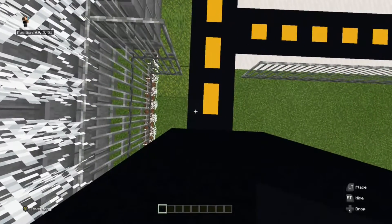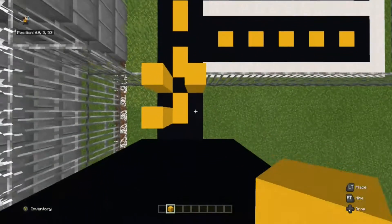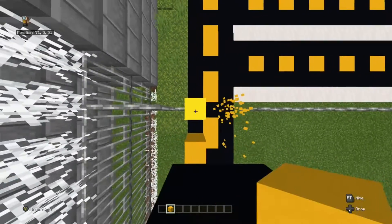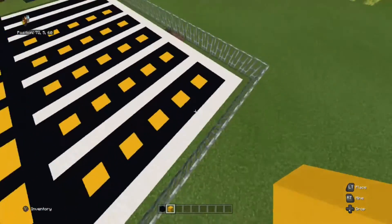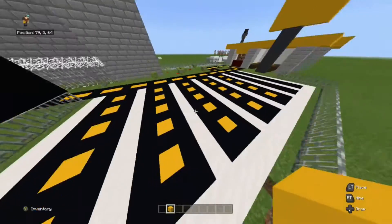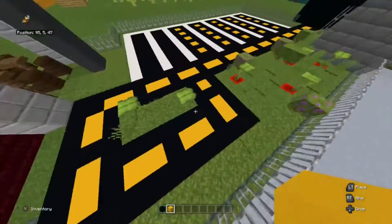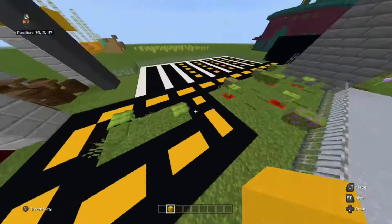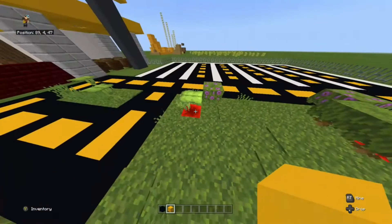First, build a road and parking lot for your restaurant. Add some nature and a roundabout for your drive-thru. Replace all your grass with moss.